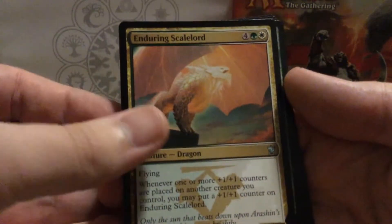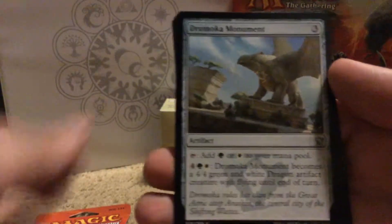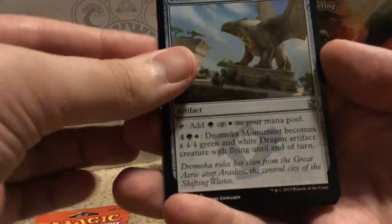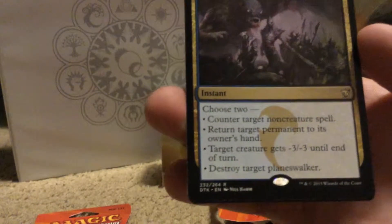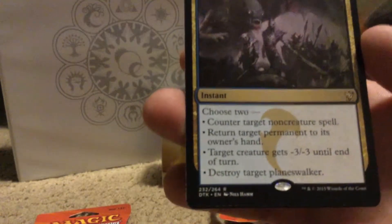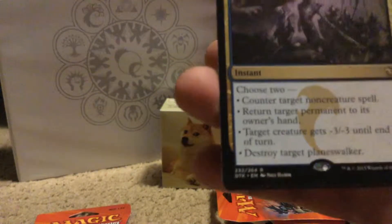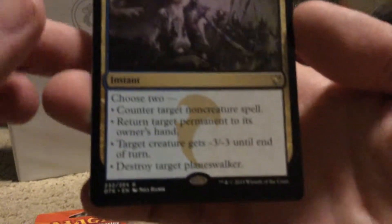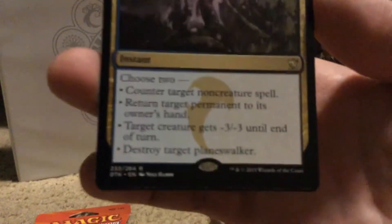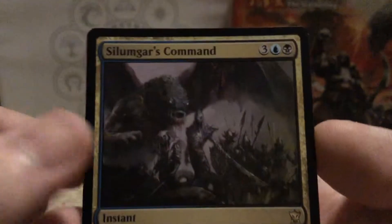Enduring Scale Lord, Scale Guard Sentinels, Dromoka Monument. And the rare: Soulflayer's Command. It's an instant, five mana, choose two: counter target noncreature spell, return target permanent to its owner's hand, target creature gets minus three minus three until end of turn, or destroy target planeswalker. That's pretty damn crazy.